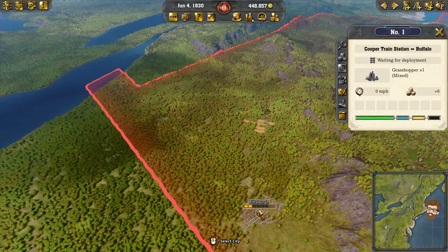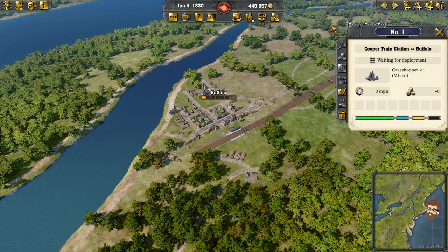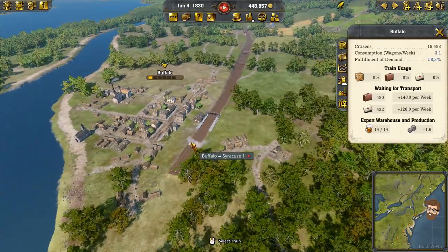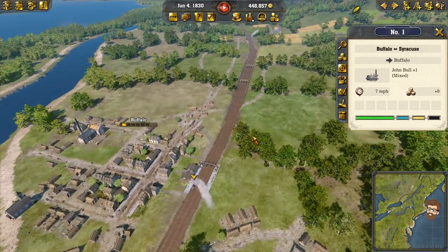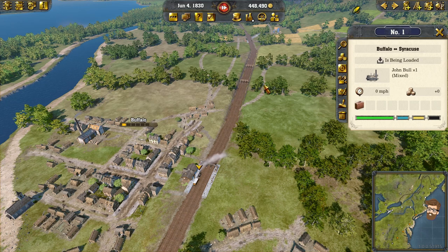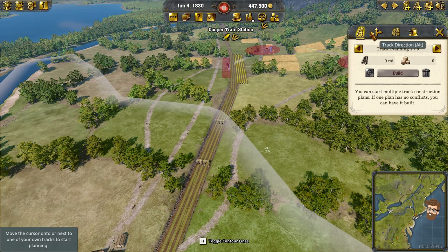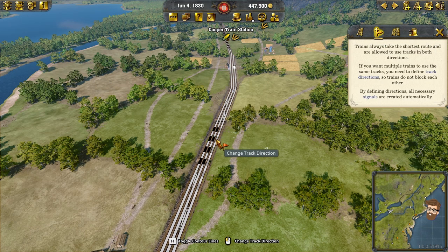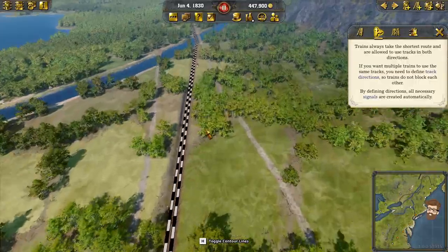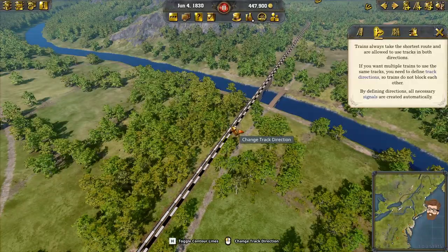I was thinking if I was going to swing down toward Pittsburgh, I should not have put the Buffalo tracks so close to the water, because I'm going to do a hard turn coming off of that. Let's hit play on this one. This is going to be our Buffalo to Syracuse train. Let me make sure we have our tracks lined up correctly — outbound, inbound — make sure these all line up correctly. Yep, we can work with that.